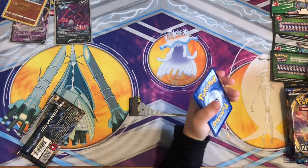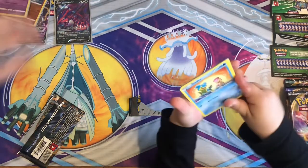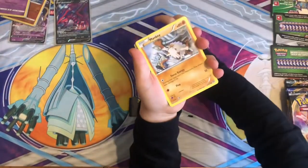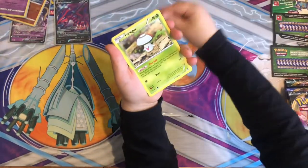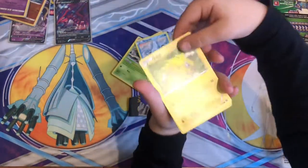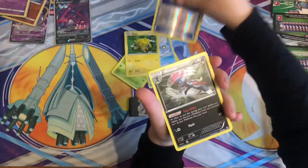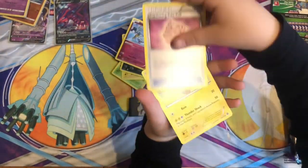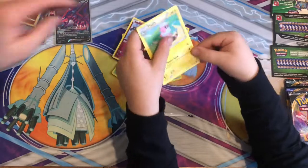One more to the subscriber pile. We've got Shallows, Manky — is this the Sun and Moon set? Joltik, a reverse holo, and then a Weavile as our rare. Clefairy, Forky, Ball, and a Flabébé — nice.